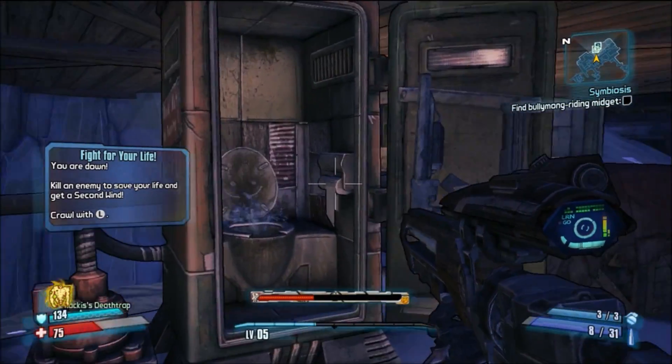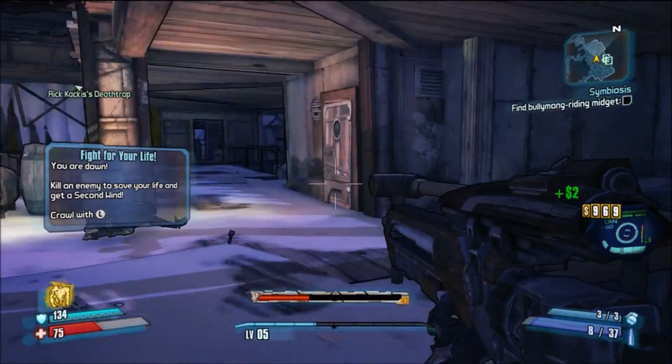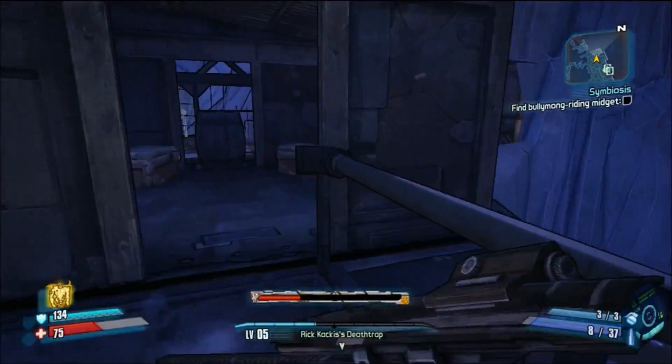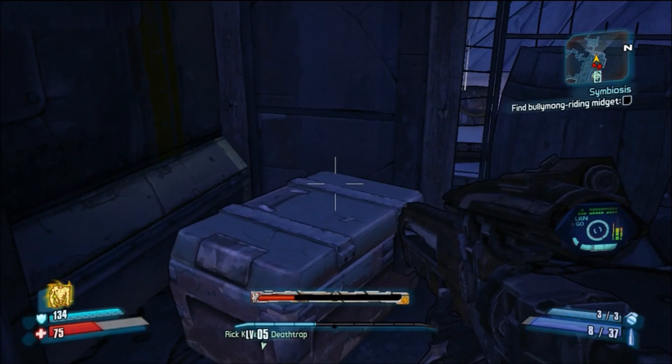Anyway, the Commando's turret with missiles — if you throw that thing down, holy shit, any badass guy, it doesn't matter how super duper badass they are — they're dead in like five seconds. That thing is just so powerful.